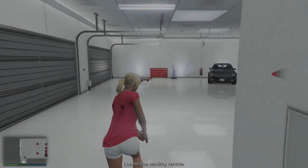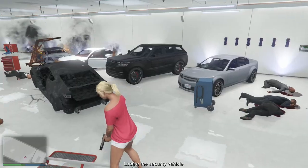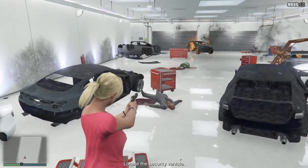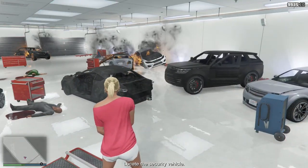Once inside the garage you'll be bombarded with bullets. Do not fret as your trusty wall is only a few steps away. Either go around or do peek-a-boo — either way, murder everybody in the garage. Once you've cleared the garage, find the black SUV.